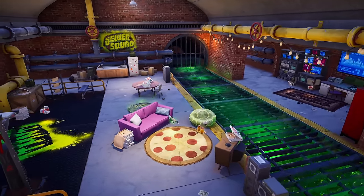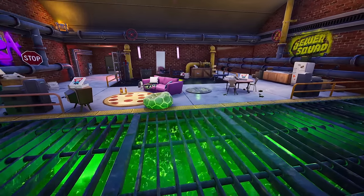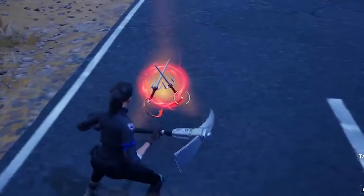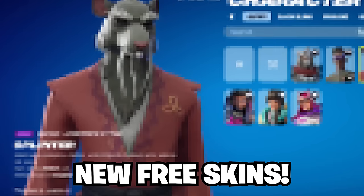The brand new Teenage Mutant Ninja Turtles update is live, bringing a brand new secret underground location that we need to go check out because this looks so sick. We also got four brand new mythics that are now in game, brand new supply drops that look so cool, and a bunch more, so let's get into it.